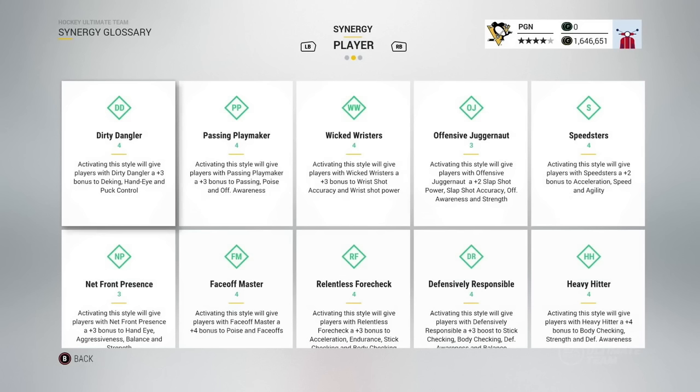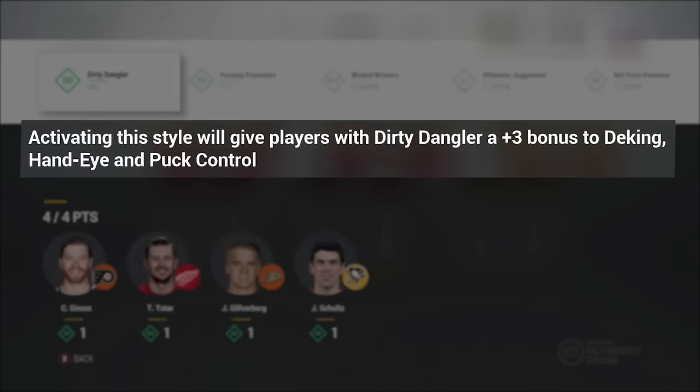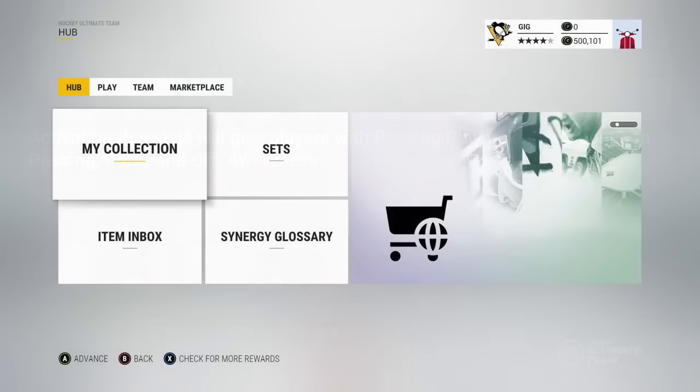Here's a synergy glossary showing all the new synergies: Dirty Dangler, Passing Playmaker, Wicked Wrister, Offensive Juggernaut, Speedster, Net Front Presence, Face-off Master, Relentless Forecheck, Defensively Responsible, Heavy Hitter, One-Timer Efficiency, Cycle Game, Long Range Bombers, Tape to Tape, Team Wheel, Team Shot Blocking, and It's a Trap. There are about 17 total player and team synergies. Clicking on a synergy will show which players on your roster have it and are receiving the bonuses — really awesome.